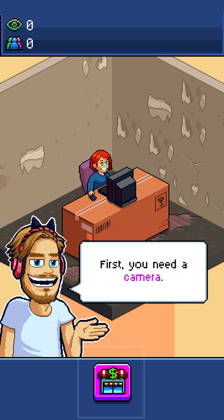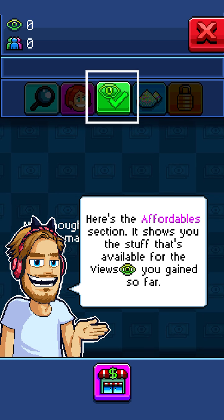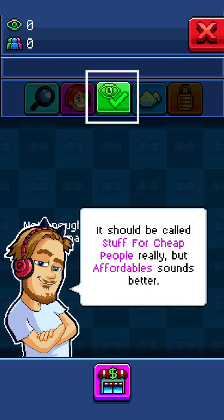First, you need a camera. This is the shop. Here you can buy cool stuff for your room, and well, I guess that's pretty much it. Here's the affordable section — it shows you the stuff that's available for the views you've gained so far. It should be called stuff for cheap people, really, but affordable sounds better.